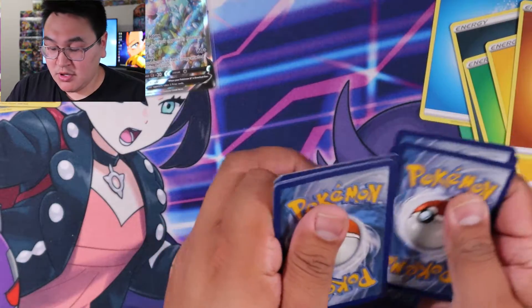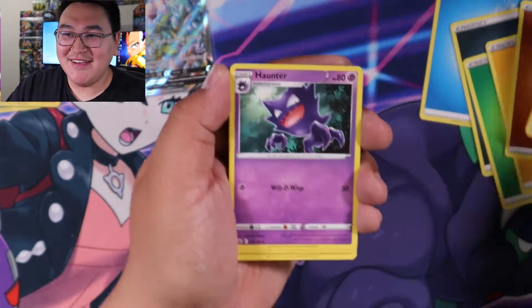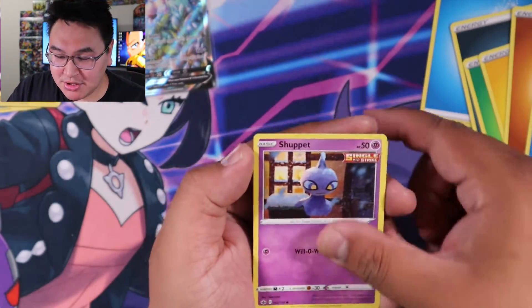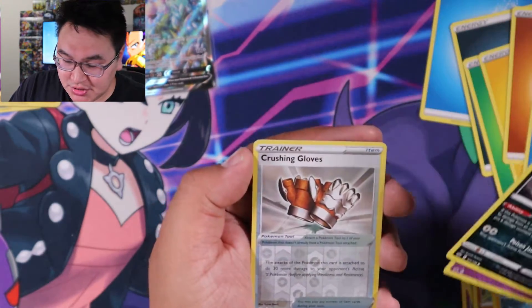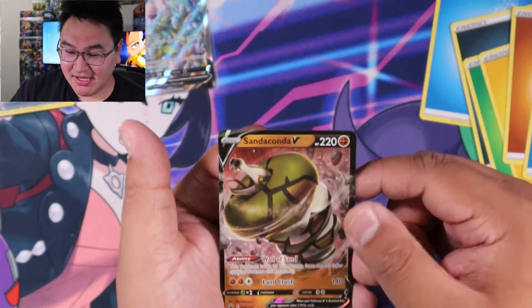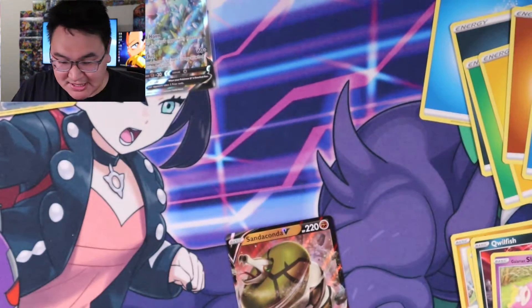One, two, three, four — psychic or fire... no, water — I should never bring it up. Huntail, Flaaffy, Crabominable, Shuppet, Kubfu, Blitzle, Coalossal, Slowpoke, Crushing Gloves, and a Sandaconda V!